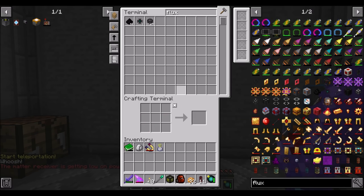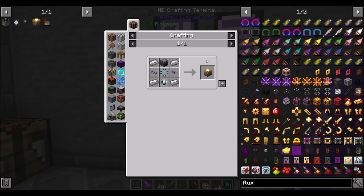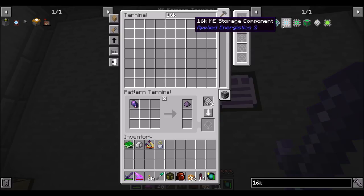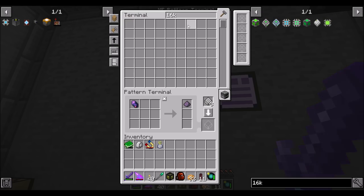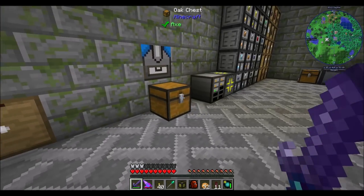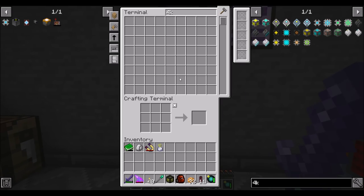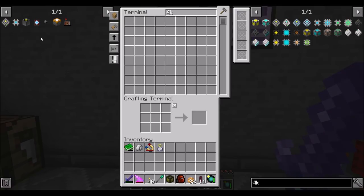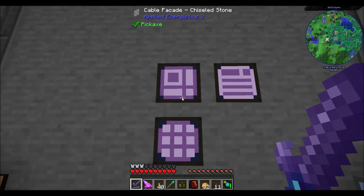Easy peasy — that was really simple. I should get more ender pearls though if we're going to be doing other stuff. But let's get Wireless Terminal stuff going on. So I need a 16K storage component. Let's teach you how to make 16K. I think you should know how to make 4Ks because we're going to need that soon. How are we doing on stuff down here? We're pretty close to having a full AE system — maybe we should teach you how to make 4K storage cells.